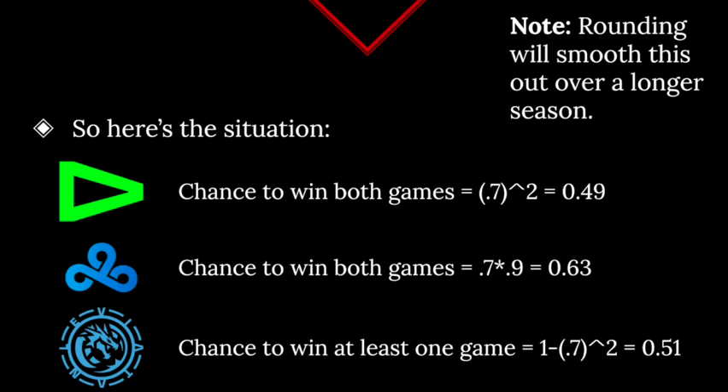One thing to note is that rounding will smooth this out over a longer season. This is really noticeable because there are only two games left, and Loud has a 49% chance — just below the rounding threshold — so it gets rounded down and looks like they'll lose more frequently than they actually will. But when we add more games, it's not like every pair of two games Loud is projected to lose one. With a 70% win chance per game, the probability they win three out of four, or four out of five, is pretty high. This is the worst possible rounding for Loud the model could produce, but on average the model does think they're more likely to go 8-1 than 9-0.